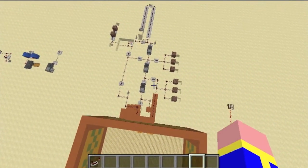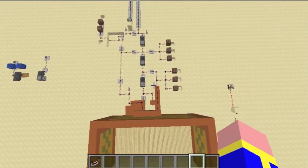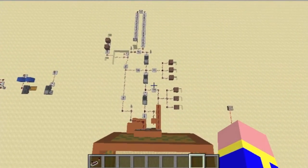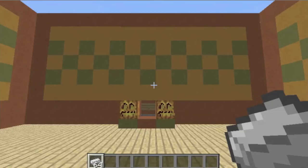If we look at everything together it looks like this. You can see the randomizers, you can see the pulse extender, the redstone clock, and the item recognizer is kind of hidden under there. You can also see I have three randomizers connected to each other to be able to have different kinds of prizes. That's everything.